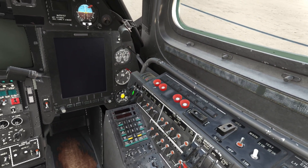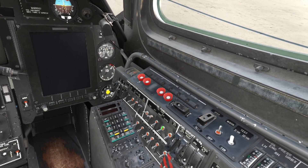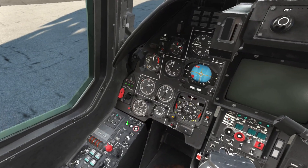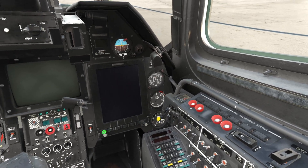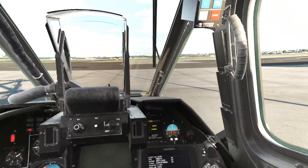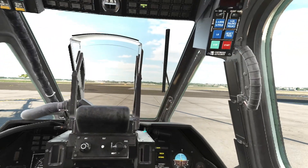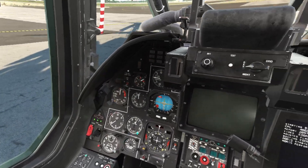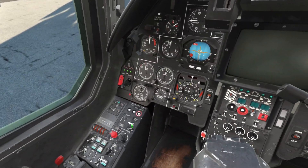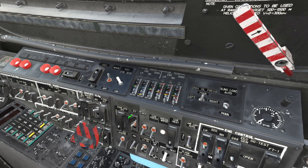The KA-50 is one of the easier helicopters for me to start — easier to start than planes in general. Start the APU. APU starting. It seems our target area is around 30 nautical miles or so to the north. That should be easy. We are equipped with a good mix of guided and unguided rockets, and hopefully this will be enough.